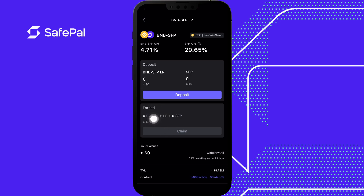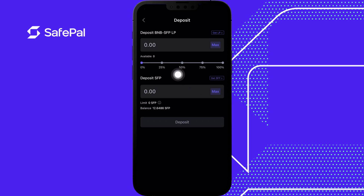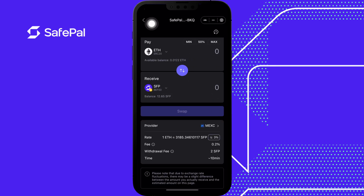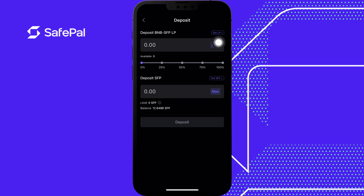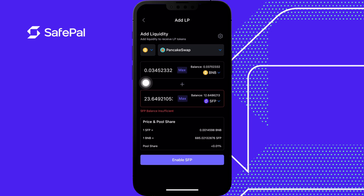Let's deposit. Currently I don't have the pool tokens — you can click here to buy SFP and that transfers to the swap. I'm going to click Get LP because I already have my tokens. If I press max on SFP it shows insufficient balance because I have too much BNB relative to SFP. When creating an LP token the amounts need to be equal, so I need to put equal dollar amounts of SFP and BNB in. Clicking max on SFP solves this.